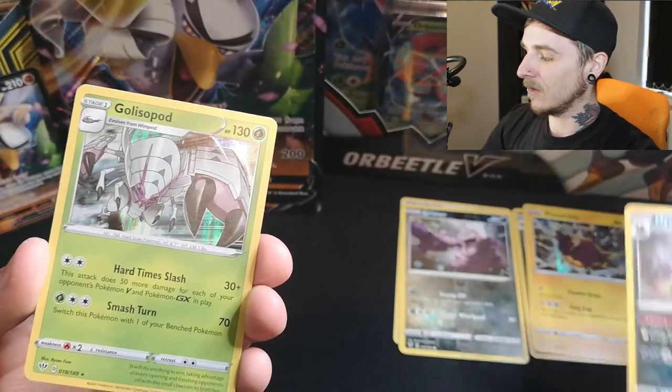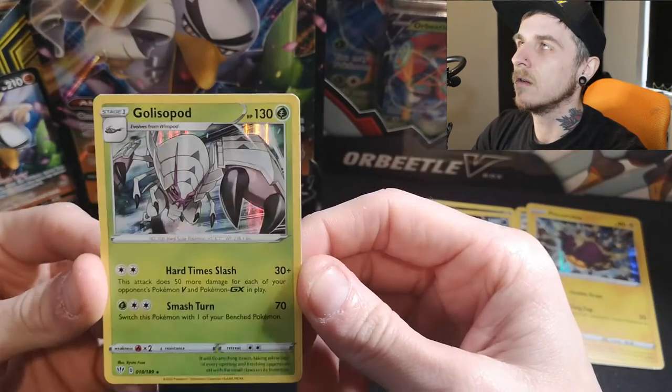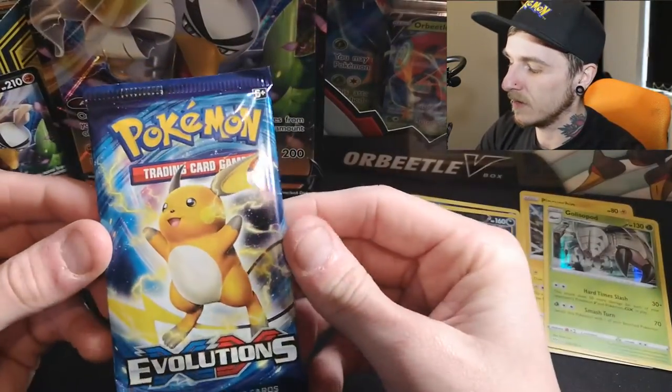A reverse Hydreigon and the last Darkness Ablaze pack — the rare is a Golisopod holographic, not too bad. I got this holographic promo as well when I opened the Team Skull box, so yeah, not bad. Last pack is Evolutions.